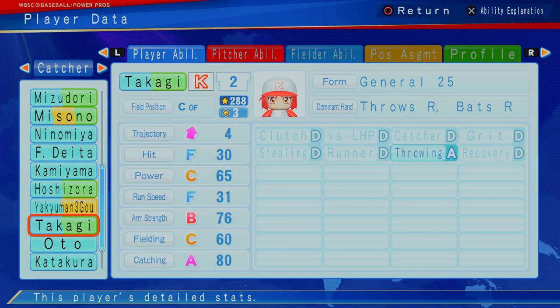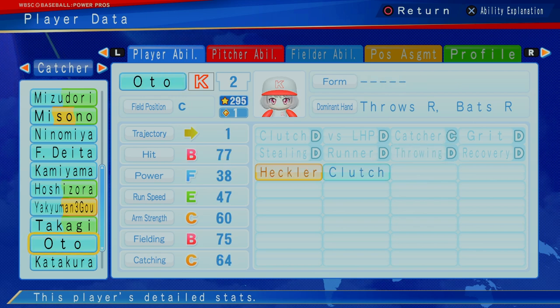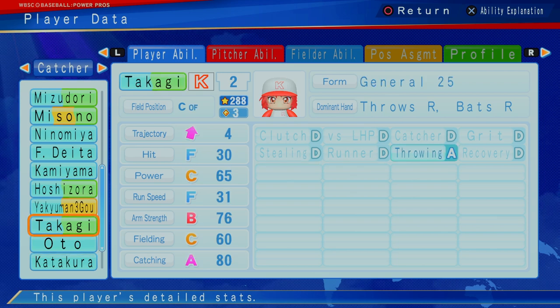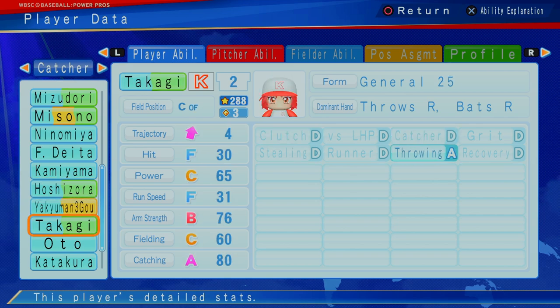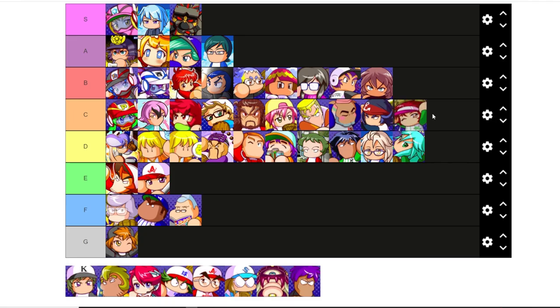Takagi — three cap, 288, F hitting, C power, F speed, B arm strength, C fielding, A catching. Great arm, pretty good defensive catcher, really solid. At three star, maybe a little bit higher than I'd like. Otis — who we usually go with — can't throw as well. But Takagi is pretty good defensively. Hoshi and Takagi is going to be close — Hoshi is going to be more of your contact all-around catcher, where Takagi is going to be your defensive throwing catcher. Takagi has got to be also a C.